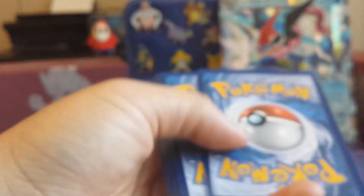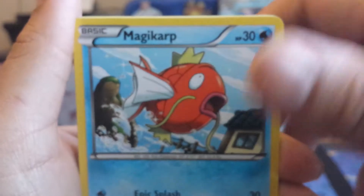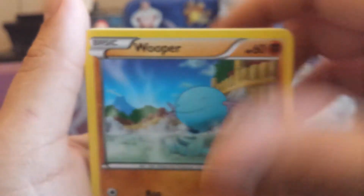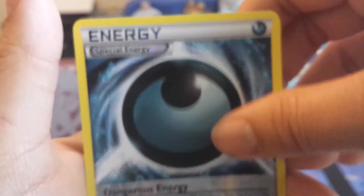So what should we start with? I think we should go Ancient Origins first, then Breakthrough and the Breakpoints. Let's see what Ancient Origins can bring us today. Looks like we have a Larvesta, Colette, Magikarp, Ralts, Wooper, Heridos, Ace Trainer, Sliggoo, a Reverse Dark or Dangerous Energy, and a Registeel. First pack down.